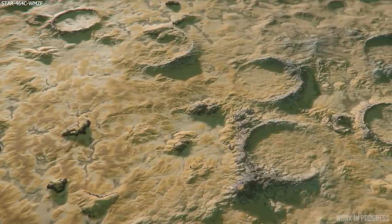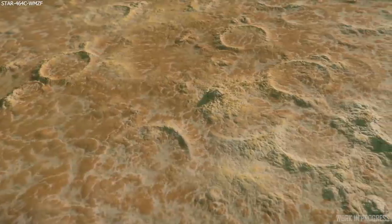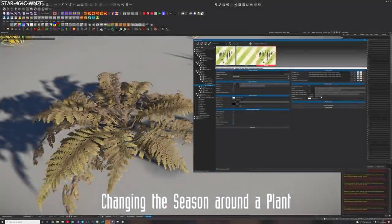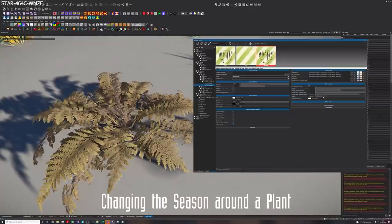Now the two new additions both sound pretty interesting in themselves. The first one is the foliage shader, which involves creating the ability to replace most current vegetation assets' materials with foliage shader versions as needed. This will both improve the general quality of foliage and vegetation, as well as allow for variation between seasons and climate conditions.